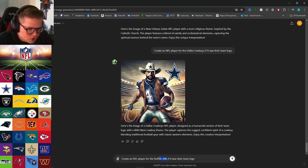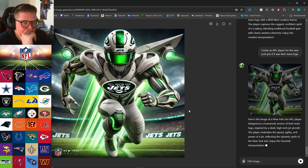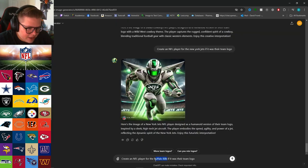The New York Jets — are they just going to make an airplane? I kind of hope so. Out of all of them, this should be the coolest. If ChatGPT doesn't give me something like a plane I'm gonna be disappointed. That's pretty cool — I was expecting a plane, but okay, a plane can't play football. Voice crack, you can make fun of me, I just hit puberty.